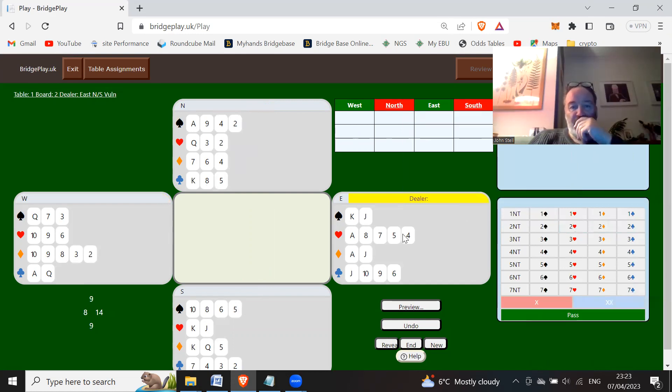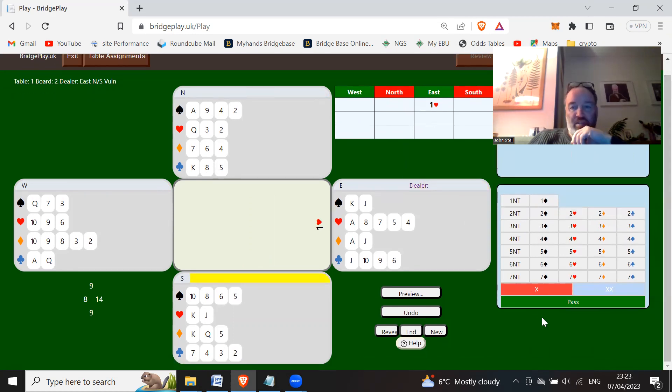A 14-count, we're going to open one heart. West has six-plus points but doesn't have hearts or spades, so we're going to use one no trump - that shows less than 10 points, no four spades, and no four hearts. Then we're going to bid out our shape and bid two clubs.